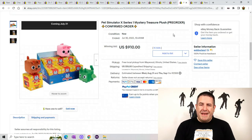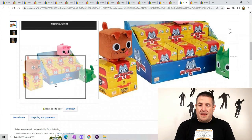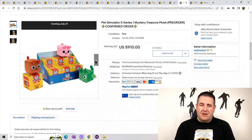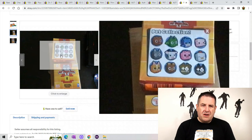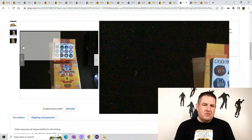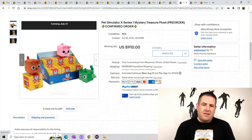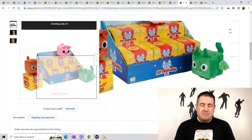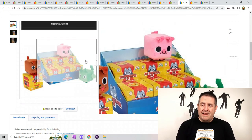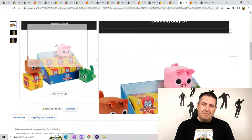Here's another Pet Simulator X series — it came out July 31st, so this is a crazy new series. I guess it's from Target. It's a Mystery Treasure Plush from Big Games. I don't know if they didn't make enough of the run or what's going on, but people are paying up for these weird cube cat, dog, and dragon things. The pre-order sold for $910 plus $10 shipping. So if you can find it, go to Target, pick some of these up, and see if you can flip them.